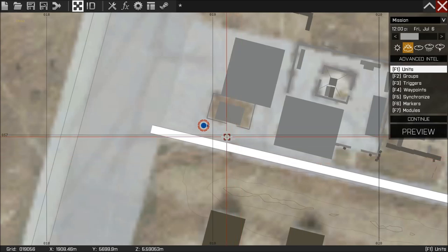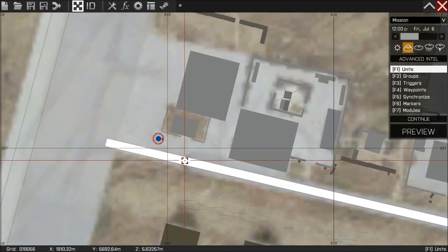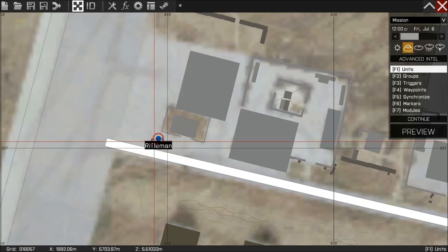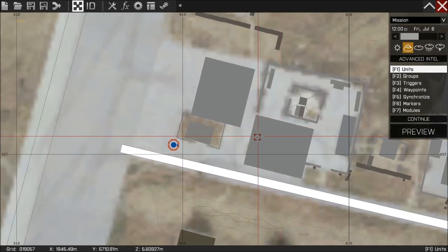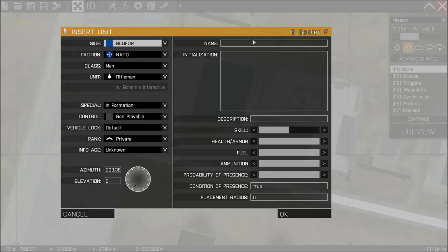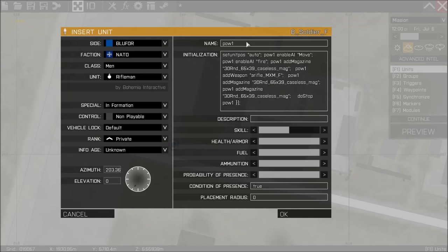Hello, in this one we're going to make a quick hostage rescue script. The way it's going to work is we need to place a playable unit down — that's ourselves. We're going to place the hostage down and I'm going to call him POW1, and in his initialization box I'm going to paste some code. This code is going to be in the bottom of this video, and that's all you actually need for this hostage rescue script to work.